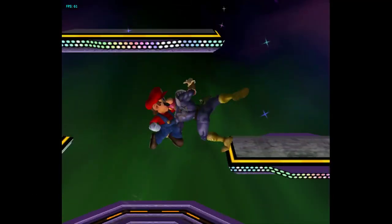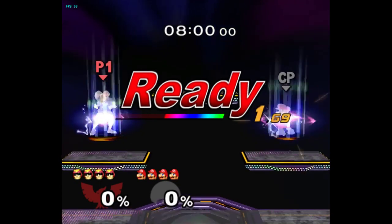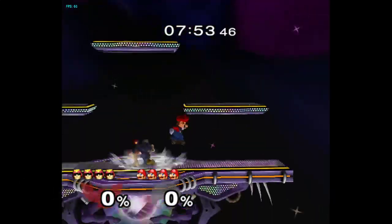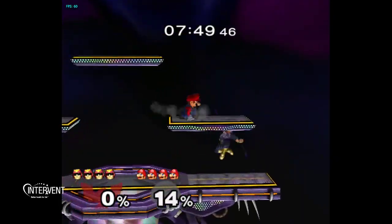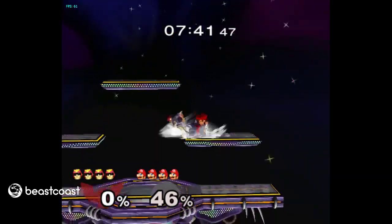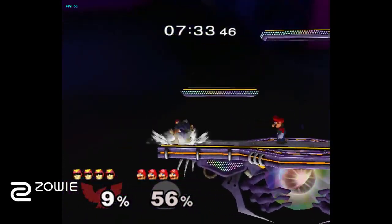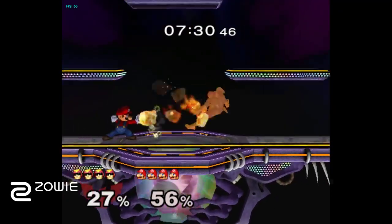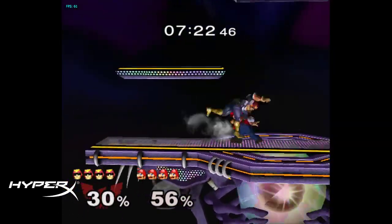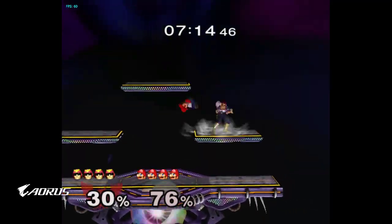So yeah, fundamentals. Another one is two aerials after a short hop. I like this just because it helps you get in the process of doing moves quickly off the ground — almost frame perfect. And it can sometimes trick people too. Like no one really expects you to do a short hop up-air twice. That one is for some reason way harder than doing two up-airs.